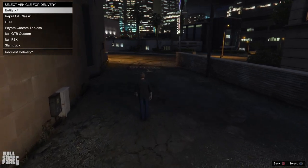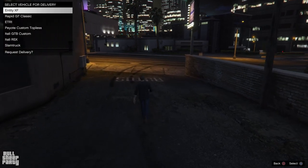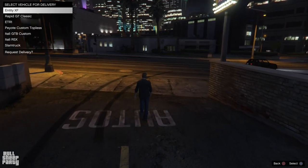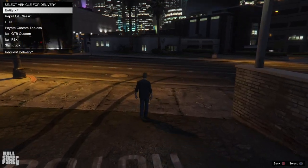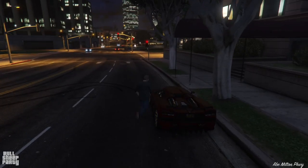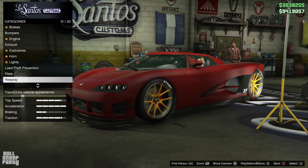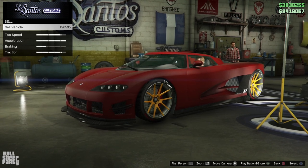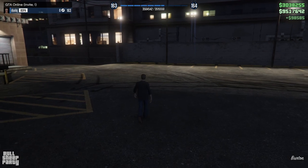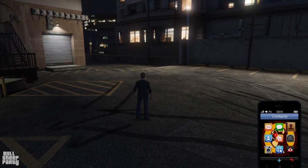Next up we have the Entity FX. If you remember a couple of weeks back there was an event week that lasted two weeks, so I was basically able to win two Entity FX's. What we're doing is selling the original one — the one I customized for the review video. All in all I'm expecting about a hundred thousand. I'm keeping the other one but selling this one. Yeah, about a hundred thousand dollars. At this point we've made about three million bucks — not bad, not great, but not bad.